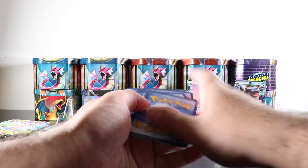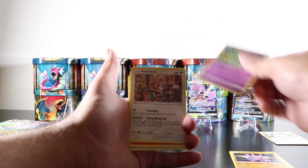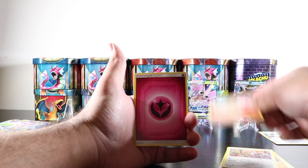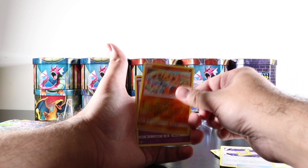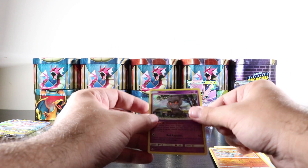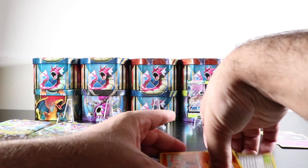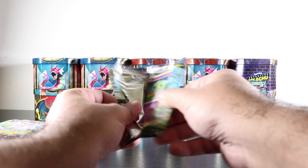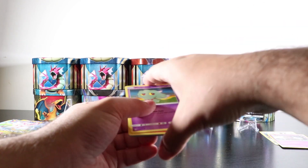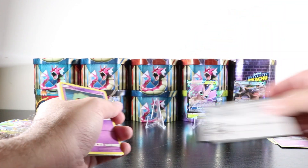Hopefully we pull that hyper rare Charizard. I was watching a YouTube opening the other day and somebody just pulled a Blastoise right away — I guess it's all luck. We got a Hitmontop reverse holo and a Marshadow holographic rare — really really nice. Marshadow, I'm sorry, you're not going on the showcase — the showcase is only for ultra rares and hyper rares. I added tints to the background because I didn't want a plain white wall. I need to do something about this camera focus.